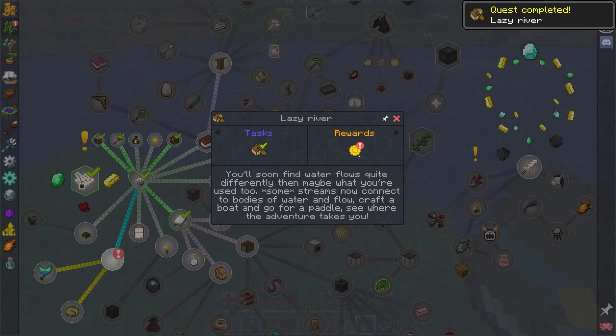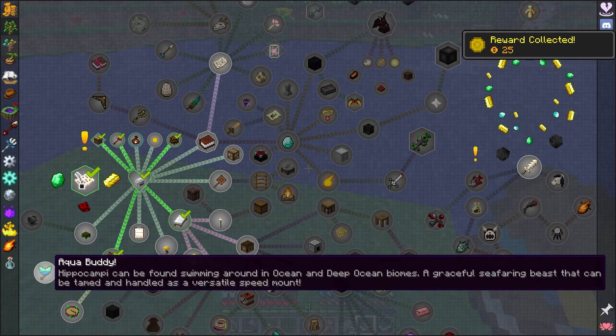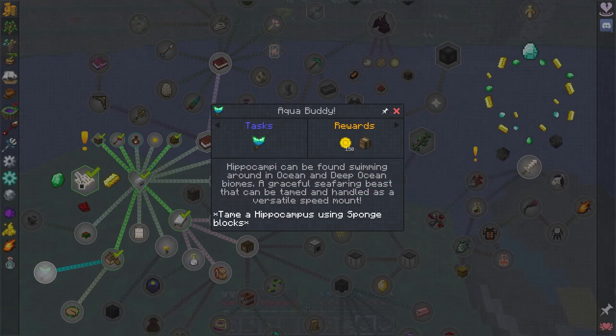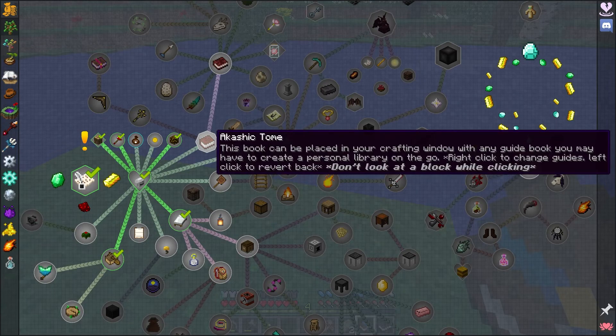Quest for boat - done. Give me my money. Now I need a nature's compass and an aqua buddy. Hippocampi can be found swimming around in the ocean, deep ocean biomes - a graceful seafaring beast that can be tamed and handled as a versatile speed mount. I have to tame a hippocampus. That's not going to happen anytime soon.